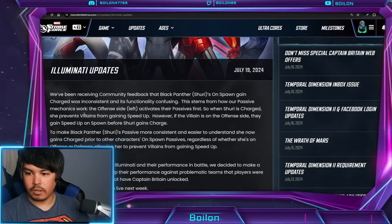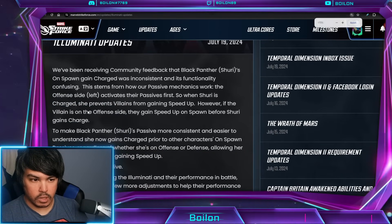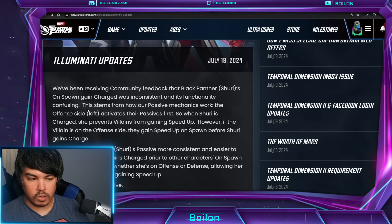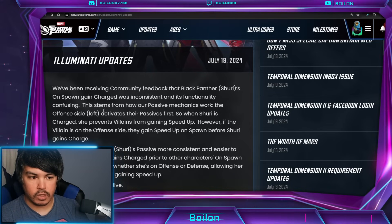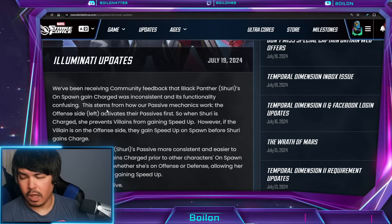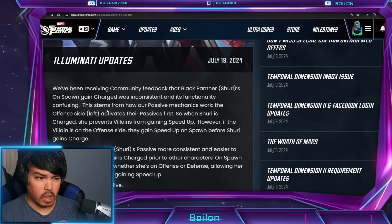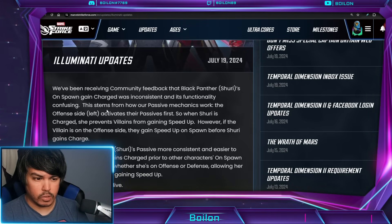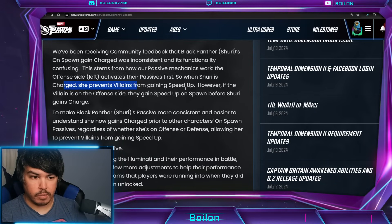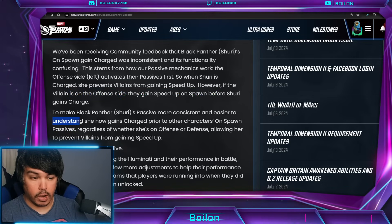Maybe you saw this late Friday night — I haven't really had the chance to discuss this yet. The Illuminati did receive some upgrades, specifically with Black Panther Shuri's passive and how it functions. Basically she should counter Masters of Evil now, stopping characters from getting their speed up. So when Shuri is charged she prevents villains from gaining speed up. However, if the villain is on the offense side they gain it before spawn — this has been corrected.